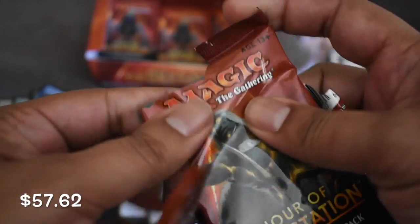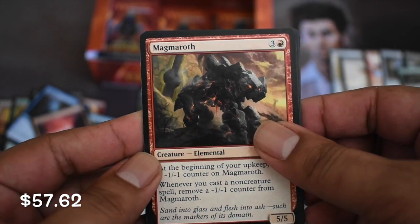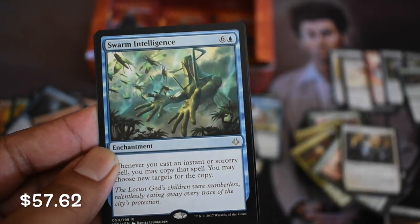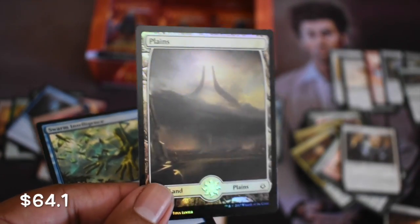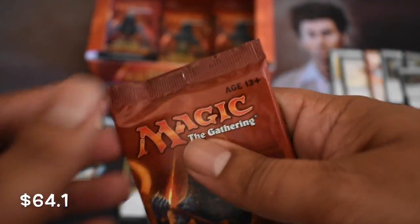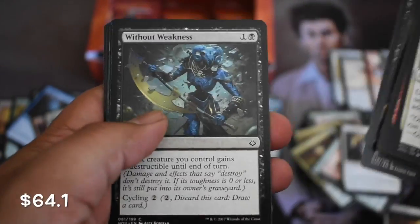Our first Foil Uncommon. Still got that rare, maybe two rares that are foil in here - see how that goes. Magmarth, a Gideon's Defeat, a Minotaur, and Swarm Intelligence. And a Foil Full Art Land - a second one, man! Look at that. Two Foil Full Art Lands - one from loose packs and the other one from this box. This is a pretty good box. This is about as good as a box you're going to get for Hour of Devastation, and that's awesome. Keeping positive, guys.